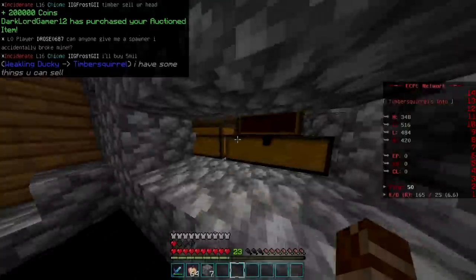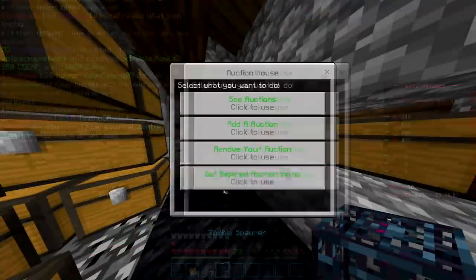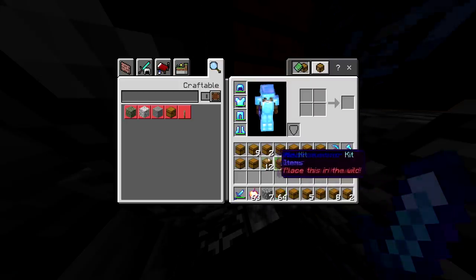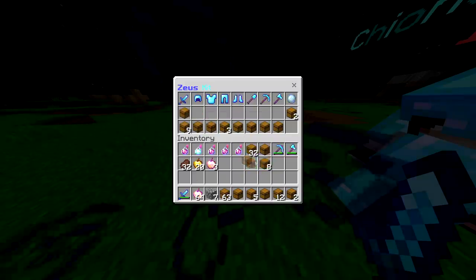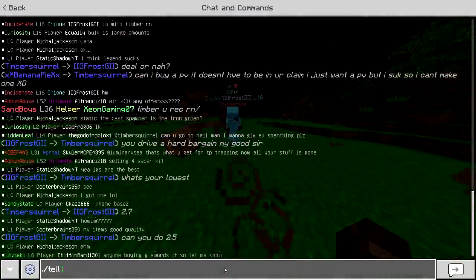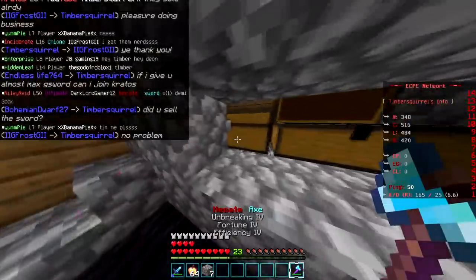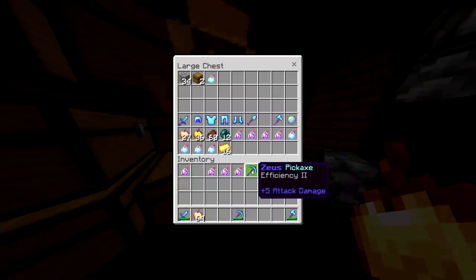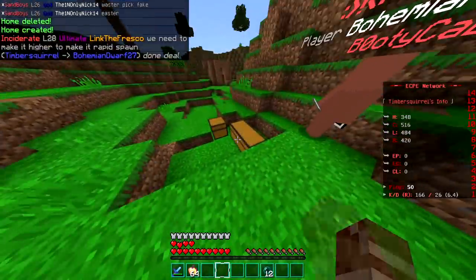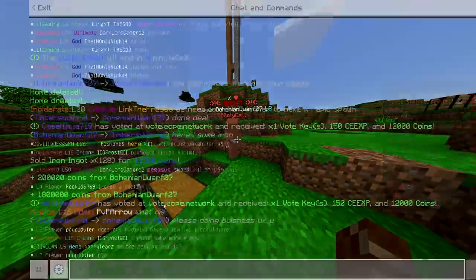Our E-chest is looking pretty empty now. Let's sell these two zombie spawners for another 300k. Then I'm just gonna sell all of our kits — I think they're worth around 3 mil total. I negotiated down from 3 mil to 2.6 mil with a buyer — enjoy your kits. One chest down; we still have a chest full of CEs. I'm going to sell all of our remaining CEs for 2 million in bulk. Enjoy those CEs. I've got my 2 million and I legit have nothing left.